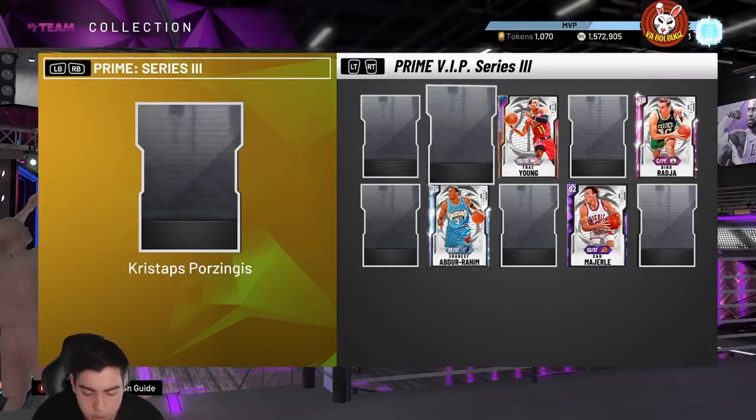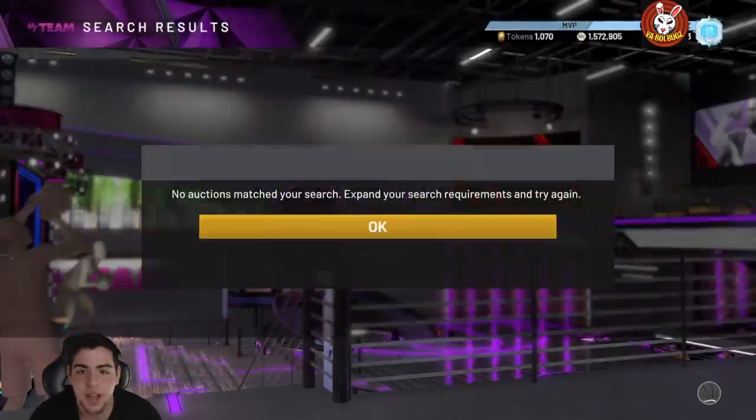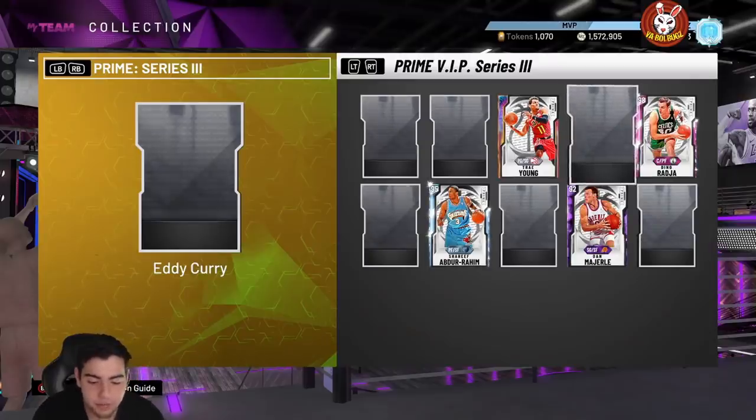Danny Granger has great shooting badges — gold quick draw, which is weird, but every other shooting badge besides Steady Shooter and Ice in Veins he has at Hall of Fame. This card is going to be amazing at shooting — he probably has a top jump shot. He has 39 Hall of Fame badges total, including Hall of Fame clamps and Hall of Fame interceptors. He'll probably be around 100K, decent card but a little slow at 88 speed.